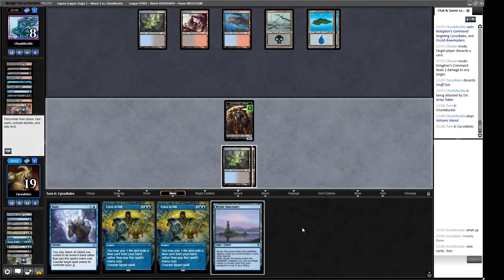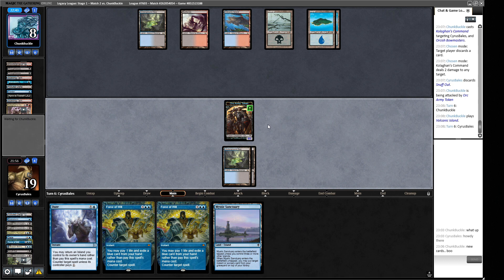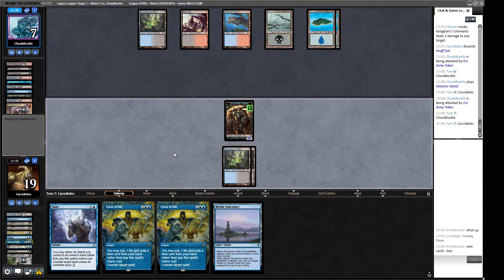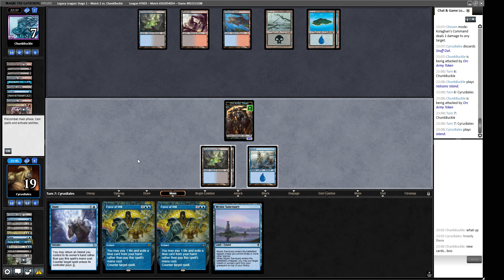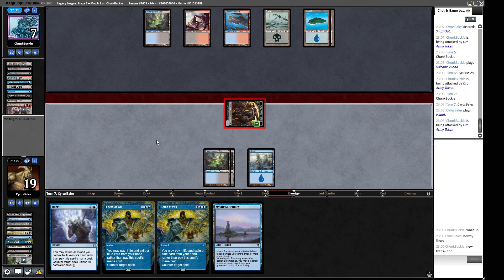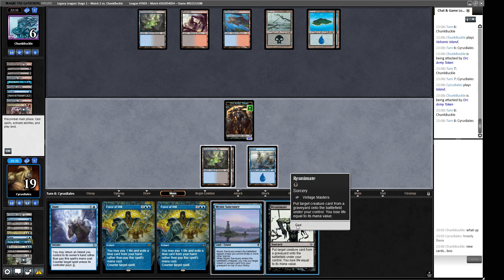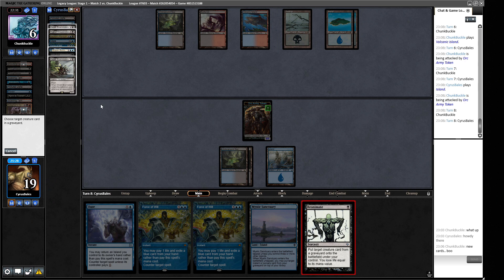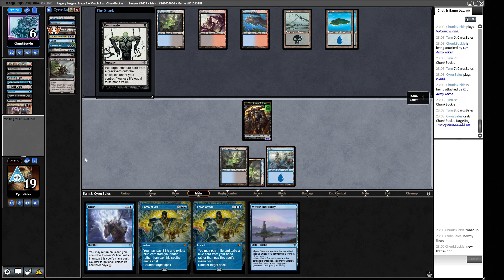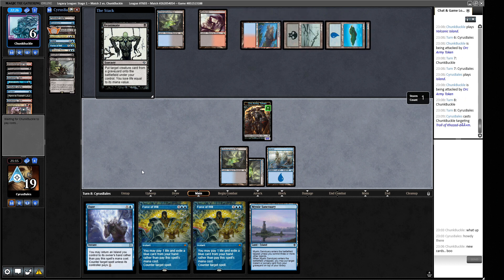They have Daze so they won't play into our Dazes. They do have another spell in hand. Now we can put Mystic Sanctuary to give ourselves a Sauron's Ransom and start eating away with card advantage. A Reanimate - honestly I'd rather have Orcish Bowmasters here to cut out some bad draws, although the Troll is a one-turn kill. Let's put the one-turn kill in and end this game. We have Force of Will and Daze - this is a hard-cast Force of Will.